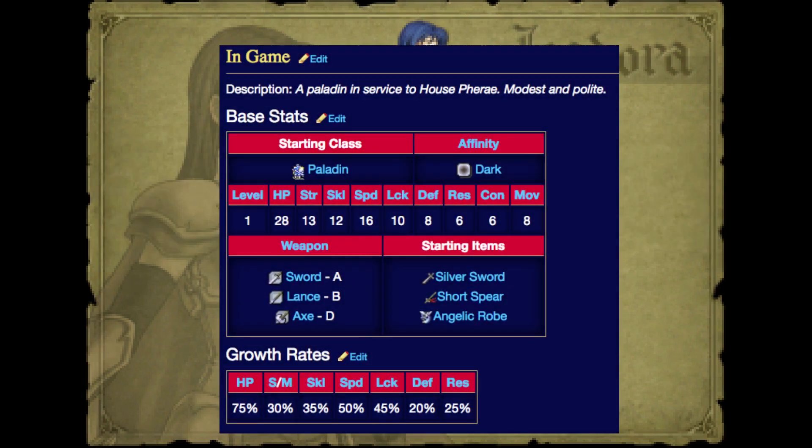Isadora's growths are pretty average, but she has good speed and luck growths. Her base speed of 16 will only grow more and let her double more reliably through the whole game. I find the argument about her constitution to be a little invalid, as her high speed will make any speed penalties from useful weapons like silvers and ranged basically negligible, like I mentioned earlier.